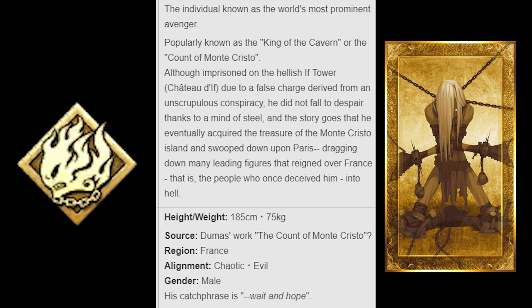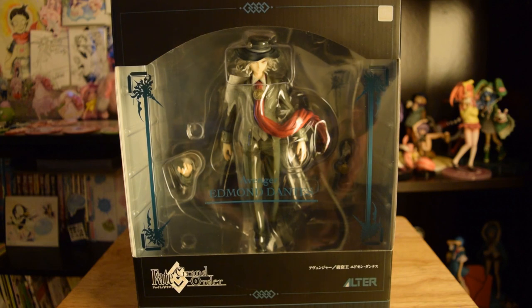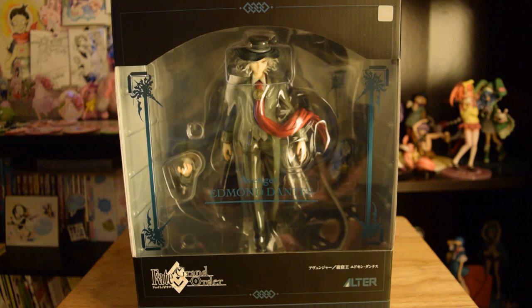He's mostly known by his popularity as the Count of Monte Cristo, and he also goes by 'King of the Cavern.' He is French — amazing. He was imprisoned and tortured in a tower. He was falsely charged and has been through hell — tortured really, really badly — but his mind never broke. He kept living through all that pain. Eventually he stumbled upon the treasure of Monte Cristo on an island, and he used that power to descend on Paris and drag everyone who betrayed him into hell basically. That's cool to me.